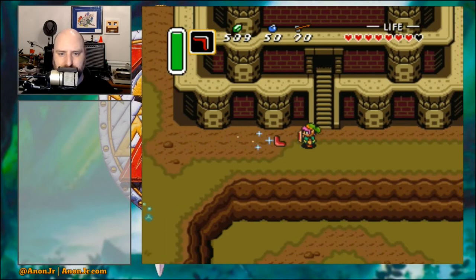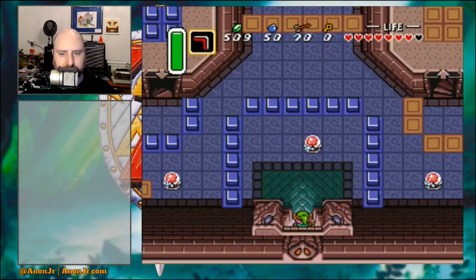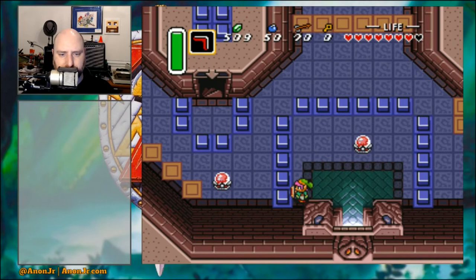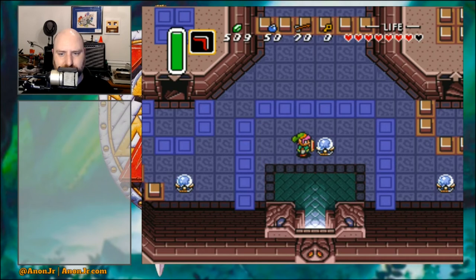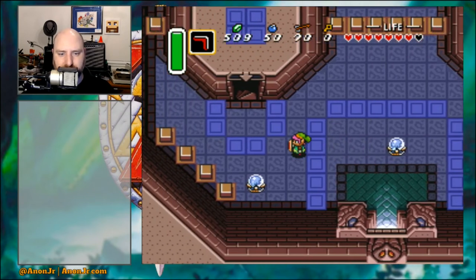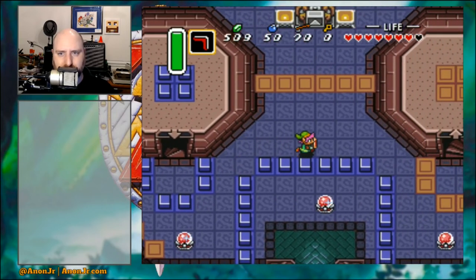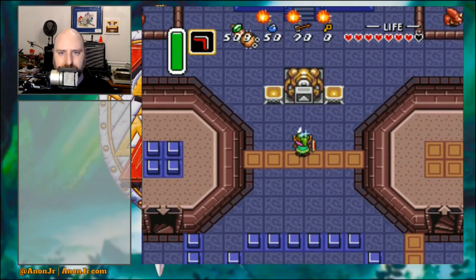Here we go into the Tower of Hera, and it's our favorite puzzle: these little blue blocks that are up and those little orange blocks that are down, and switches. When it's blue, the blue blocks are down and the orange blocks are up. When it's red — I think that was supposed to be orange but it looks kind of red — it's reversed. So we've got our trip down that way and our trip up that way, and some nasty guys floating around.